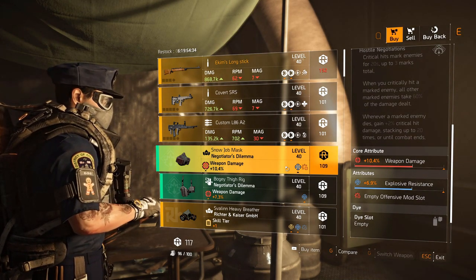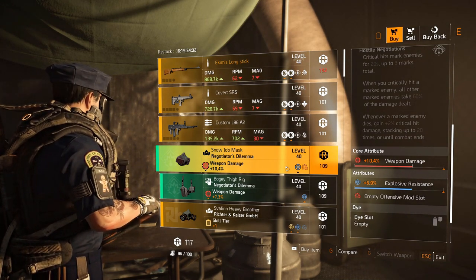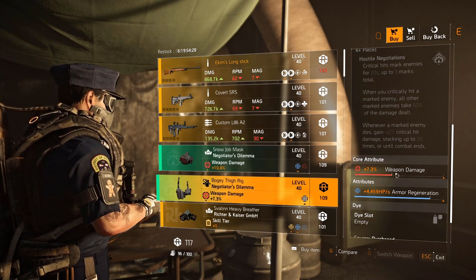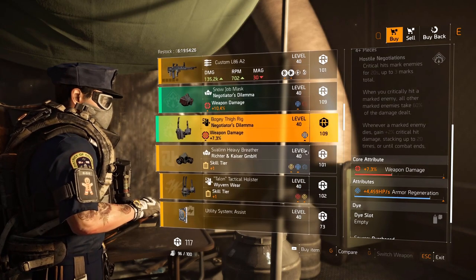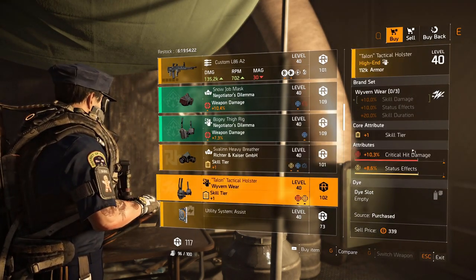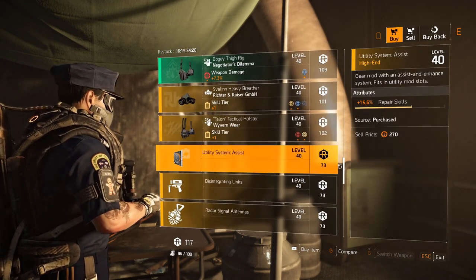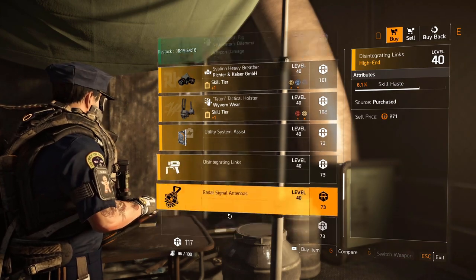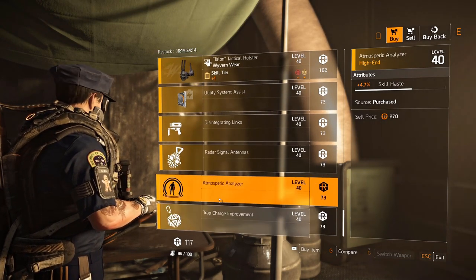Negotiators Dilemma holster with armor regen. Core Tribute with weapon damage is quite low. Cape mask with armor regen and status effect. Why Even holster with status effect and crit damage. Utility mod: 15.6 percent repair skills. Chem launcher: 6.1 percent skill haste. Hive: 4 percent healing. Pulse: 4.7 percent skill haste. Trap: 4.2 second duration.